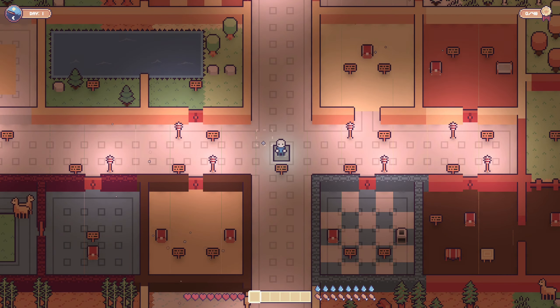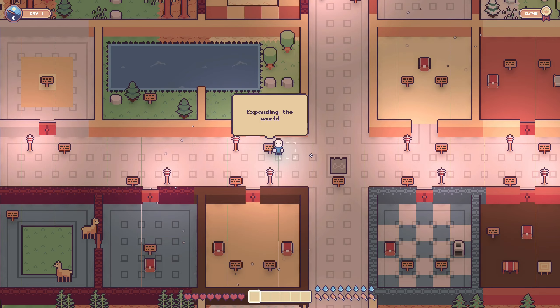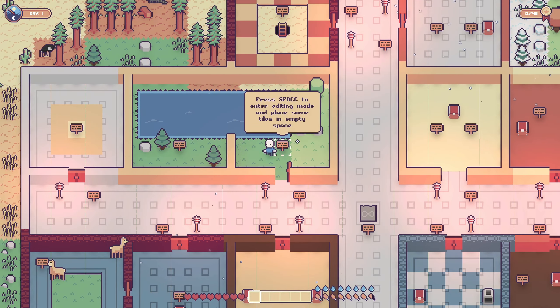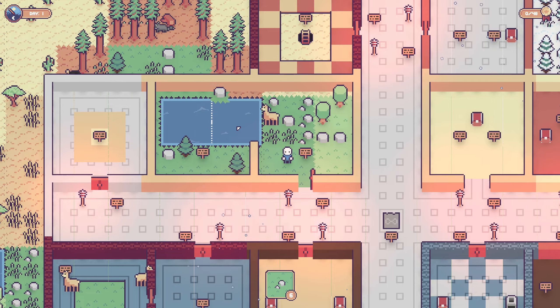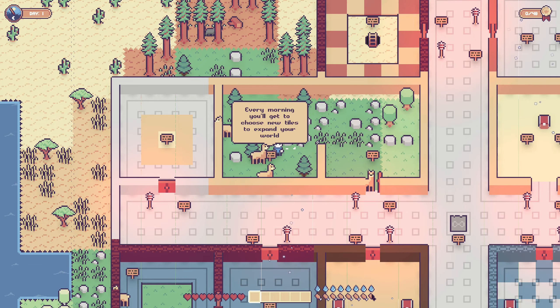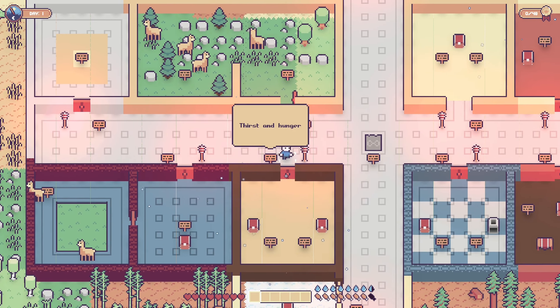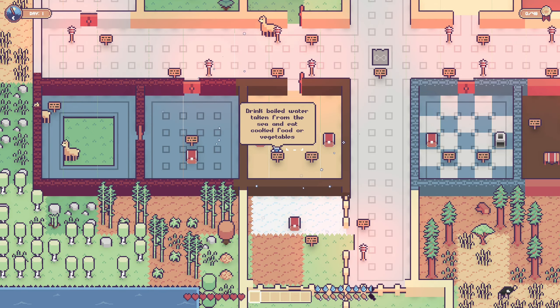Here we are in the tutorial. Move with WASD and look around using the mouse. Right-click opens the door. Press space to enter editing mode and place some tiles in empty space. Every morning you'll get to choose new tiles to expand your world — very interesting. Thirst and hunger: drink boiled water taken from the sea and eat cooked food or vegetables.